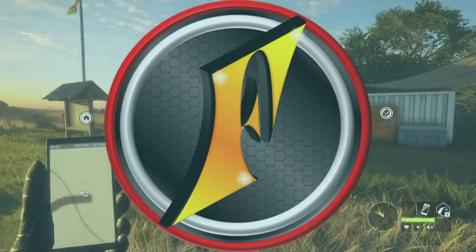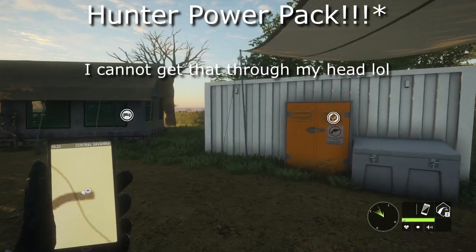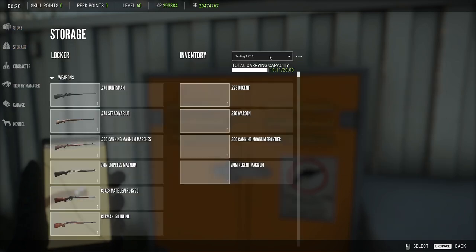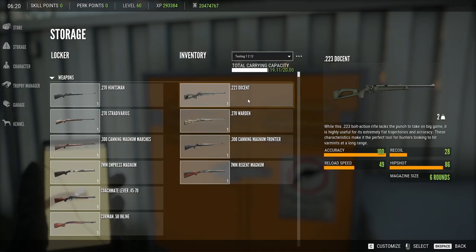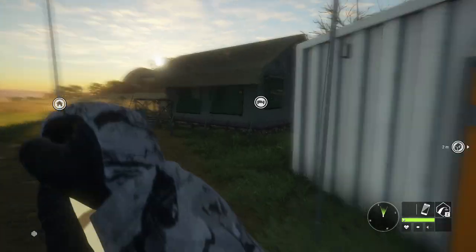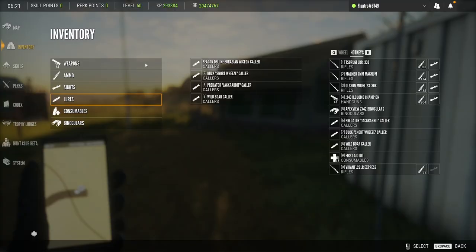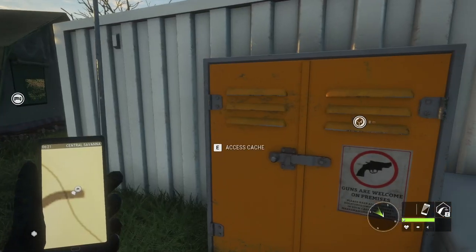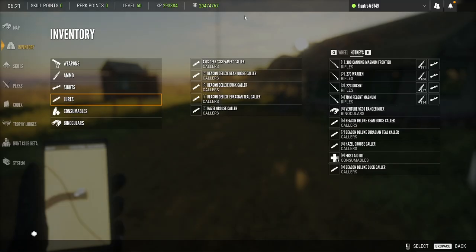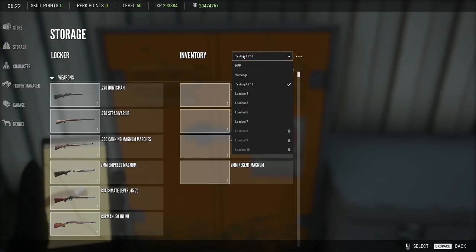We are back in early access continuing to test the weapons in the High Power Pack. I've done a little experimenting with the loadouts and I'm quite impressed. I made my testing 1-2-12 loadout and as you can see it's all filled out. When we switch to another loadout, the hotkeys actually save, which is fantastic — really well thought out.